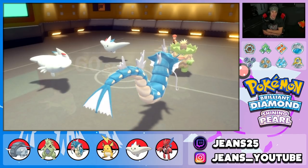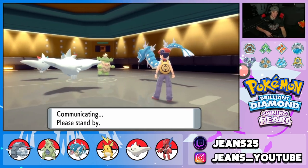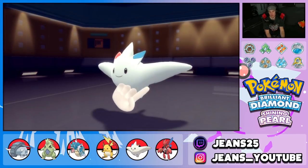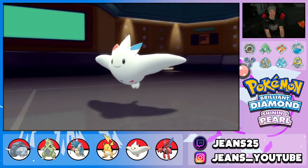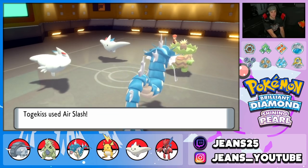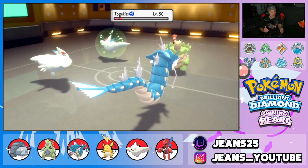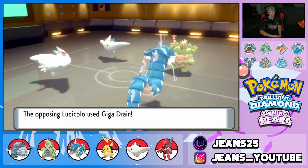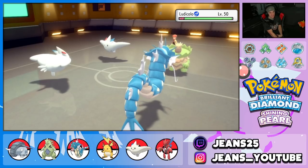Togekiss uses Follow Me — Gyarados should outspeed and maybe pick up the KO with Ice Fang. Not quite enough damage. Air Slash comes in to finish off Ludicolo, but Gyarados falls asleep. Togekiss outspeeds Ludicolo. Togekiss goes 0 for 2 on crits — that's embarrassing. Ludicolo uses Giga Drain for big damage. That's rough. He could protect next — might Air Slash into Togekiss's slot and use Ice Fang.